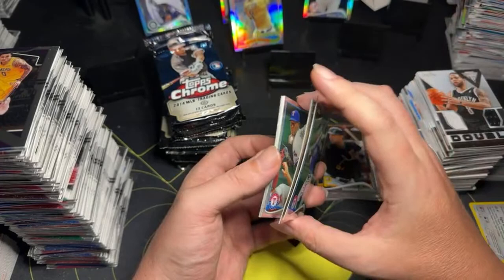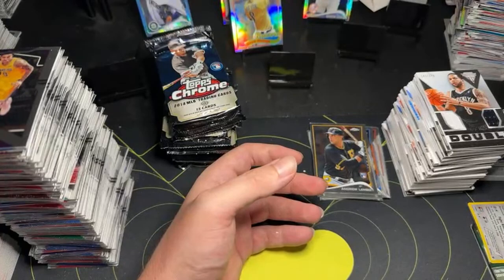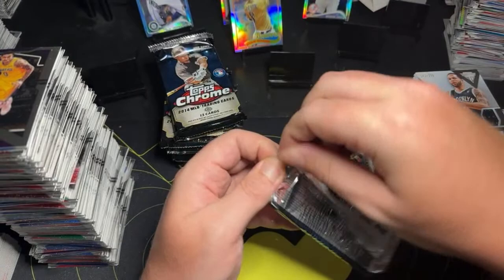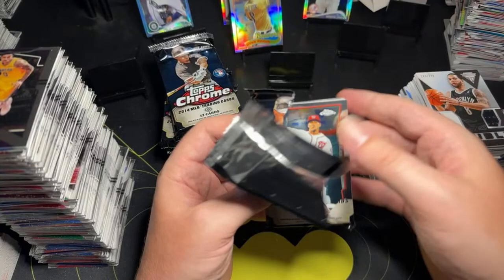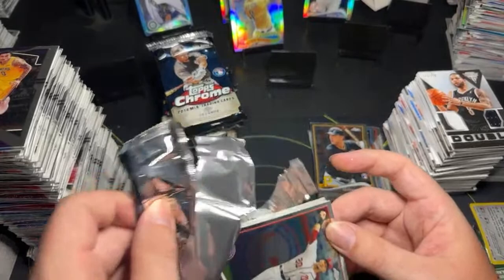Alex Rios. Jason Grilli. Profar. Ivan Nova. Ryan Braun again. And a Corey Kluber. I need somebody I know. That Derek Jeter refractor though — that's pretty cool. Wish that was the autograph though. If it was the autograph, we'd be sitting pretty.